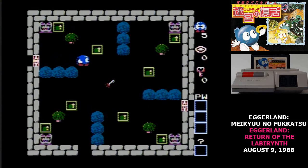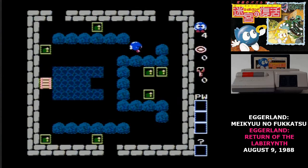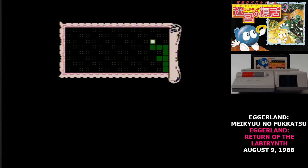There are branching paths in Eggerland. If you go to the left here, it'll take you to a special puzzle where you get a map out of the chest. You can hit B at any time to bring up the map, and that's really the only way to pause the game.